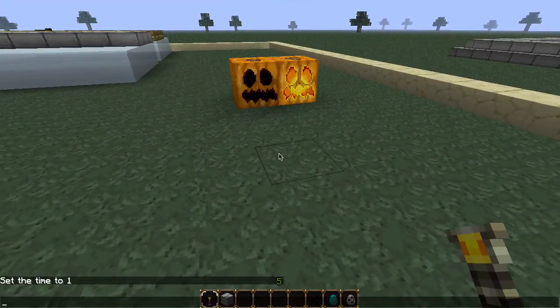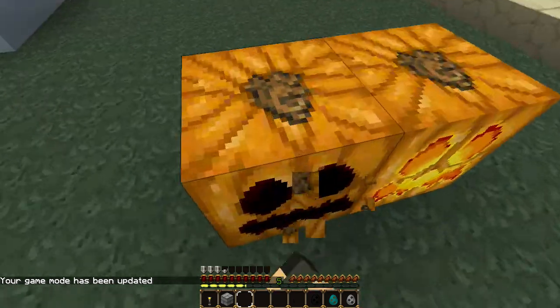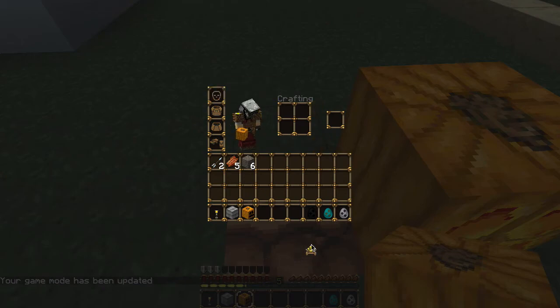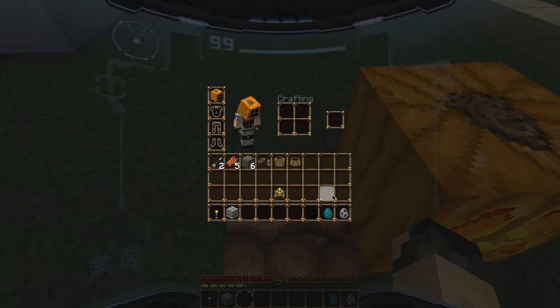Next I'm going to switch into survival for number three, because it has to do with Endermen and how they cannot see you if you're wearing a pumpkin on your head. So let's switch to that. Let's go ahead and grab this pumpkin. We simply put it on our head like we do — you put it on your head just like you would a helmet.